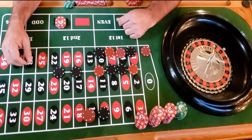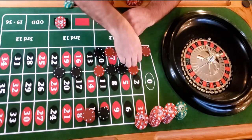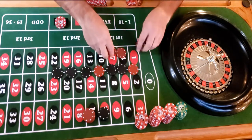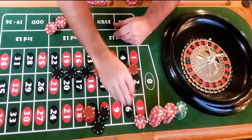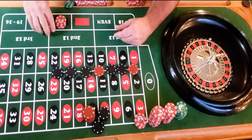It is black — ding ding ding! We win. We won twenty dollars, net ten profit for the bank. Still haven't lost anything overall.